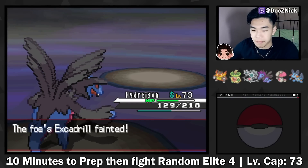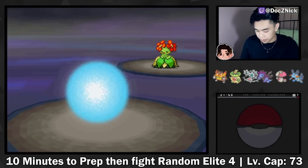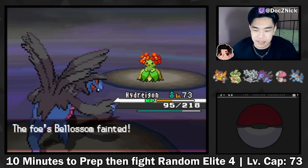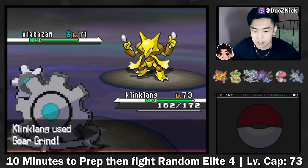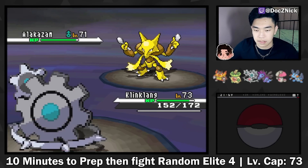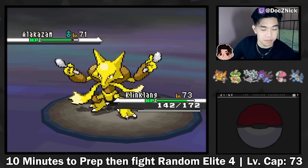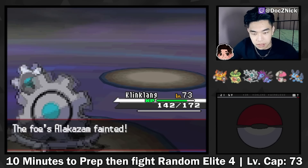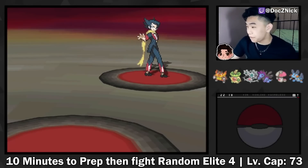If a Pokemon somehow manages to survive, we can probably kill this. Let's just U-Turn - it's going to do big damage anyway, if not kill. Life Orb. I'm just praying it doesn't have Focus Blast. Future Sight. I missed. Calm Mind - are you serious? Please hit it. Okay - so that's one down. Pretty easy.